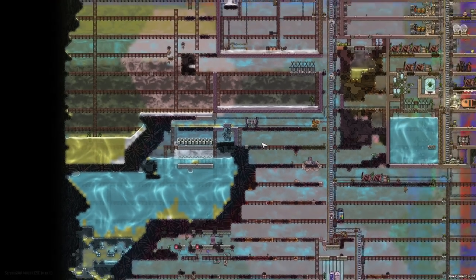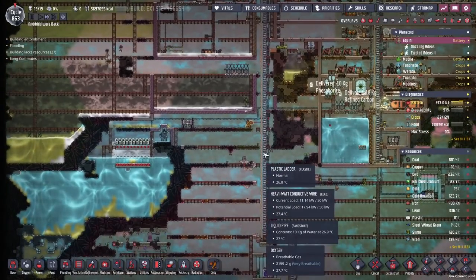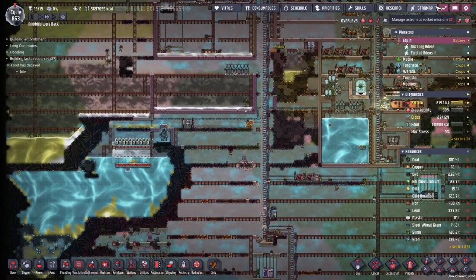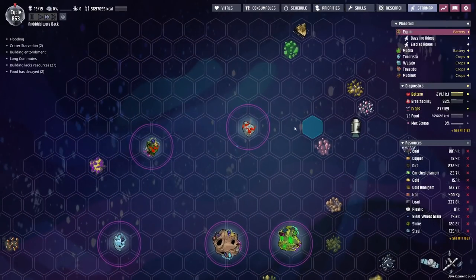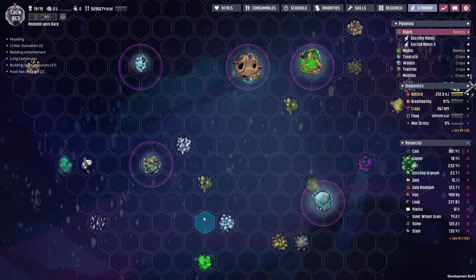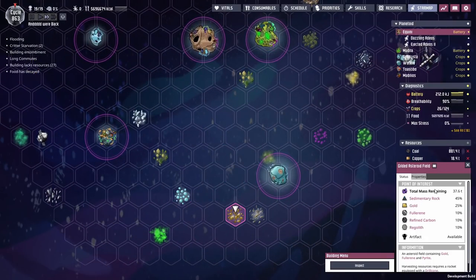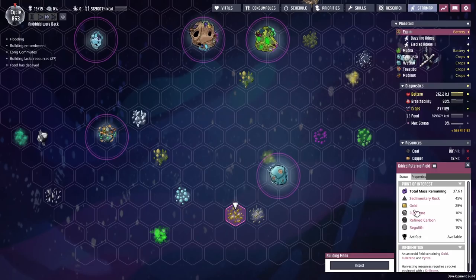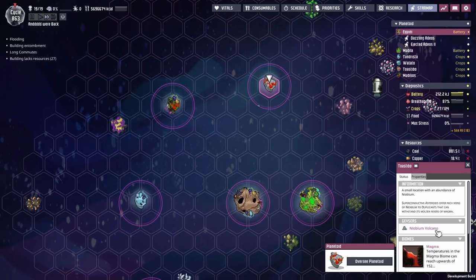I have this idea to maybe make this a central core planet and have resources from every single other planet in the entire system sent here. We've been doing some exploration in the background — this is what the world map looks like. There are lots of clouds with random resources, but the exciting ones include a gilded asteroid which contains fullerene, and this planet over here which has a niobium volcano.